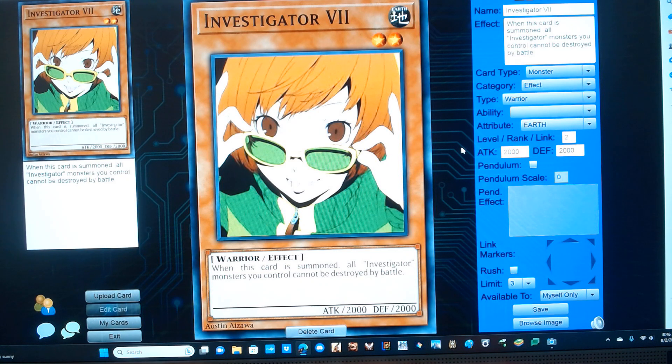Investigator 7. It's a level 2 earth warrior monster with 2000 attack and defense, and has the following effect: when this card is summoned, all Investigator monsters you control cannot be destroyed by battle.